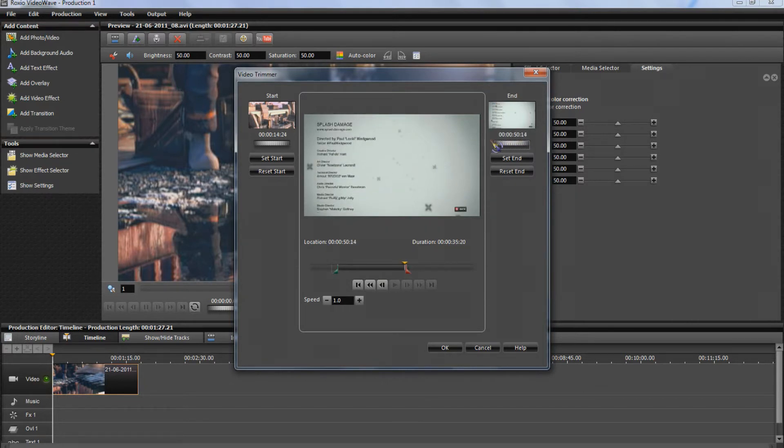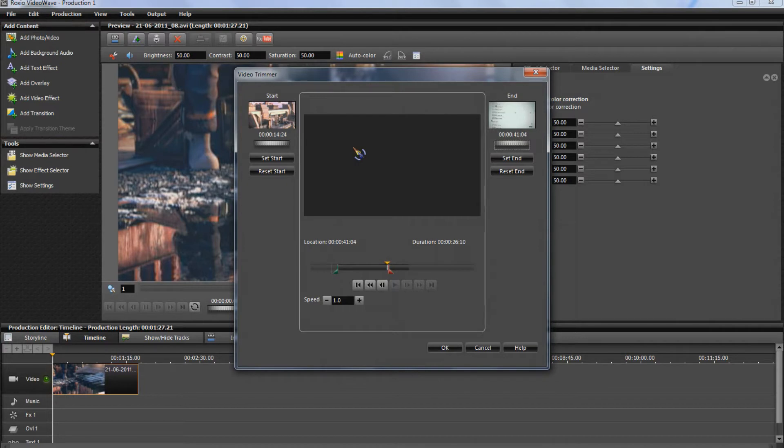You'll have to do it for each individual clip. So if it's all in the same game, you might want the same settings for every clip. But once you find your ideal settings then it's as simple as just copying each and every time.